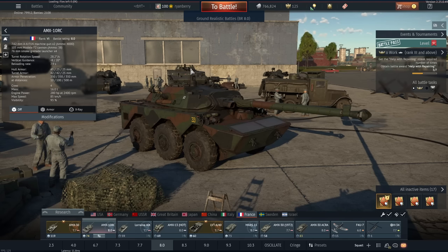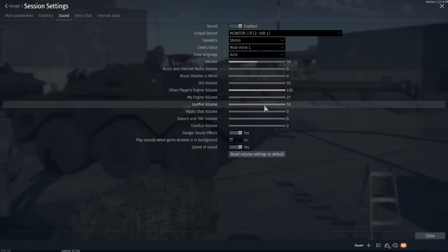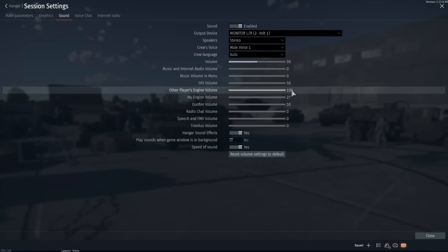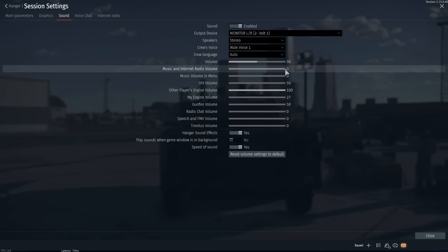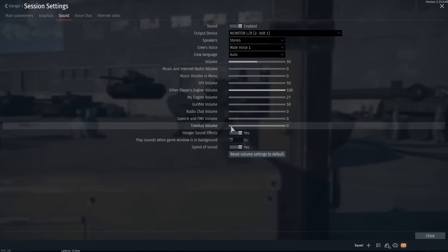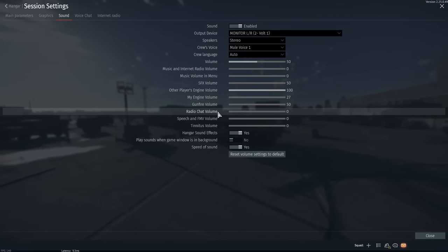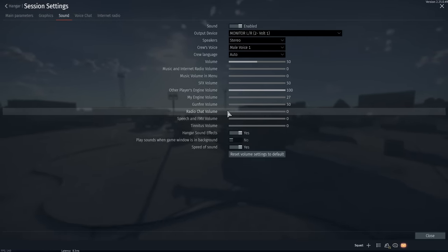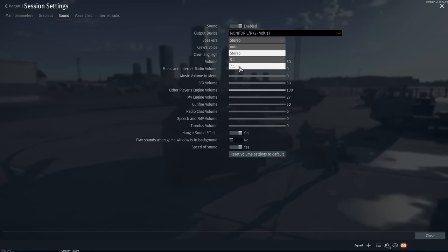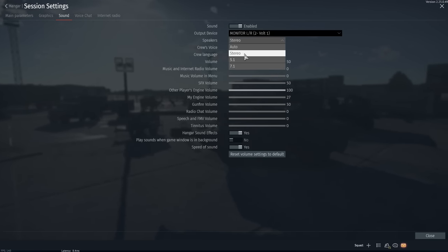I want to briefly touch on audio settings. Audio is one of the most important ways I locate enemies, especially on urban maps. Turning down SFX, your engine, and gunfire volume as low as they can go, while turning other players' engine volume as high as it can go, will bias the sound mix toward other players' engines. I recommend turning almost everything else off to reduce clutter in the audio mix — things like speech and radio chat volume are just ambient noise that can distract you. And definitely have your speaker mode set to stereo, unless you're actually playing on speakers. Even with a surround headset, stereo is your best bet in 99% of cases.